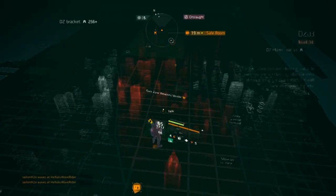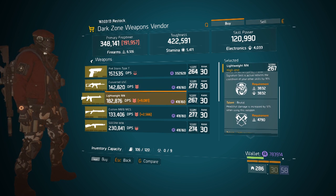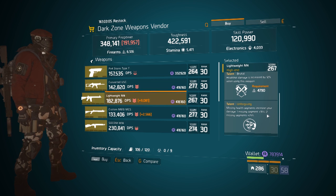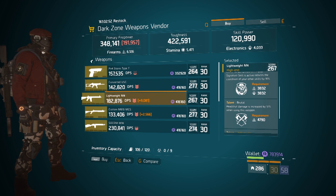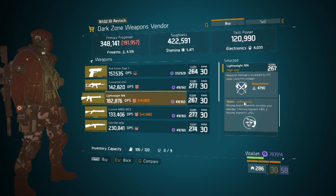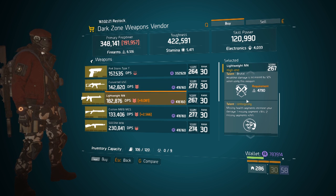Moving into the dark zone, inside Dark Zone 3's safe house the weapon vendor is selling a lightweight M4. It has Dominant, Brutal, and Unforgiven. Unforgiven is always good for PvP and PvE, Brutal is really good for PvE, and I would switch Dominant for Destructive for a solid PvE weapon. For PvP, put Responsive on it for maximum damage. This is probably the only lightweight M4 I came across this week, so if you need one other than the Liberator, come grab it inside Dark Zone 3.